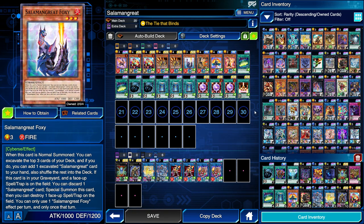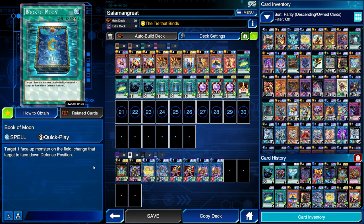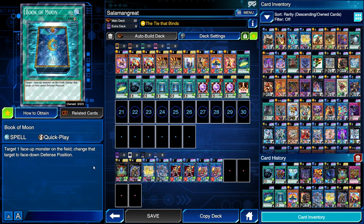If you guys have any questions or you're in a tough situation with a weird hand you want me to dissect, definitely leave it in the comments and I will tell you how to play that hand if it's playable at all. If you tell me Mir, 2 MST, and a Book of Moon, I'm going to tell you it's a brick — there's nothing else you can do, sometimes it is how it is. If you guys haven't seen my last video — the World Chalice Explained video — be sure to go ahead and have a look at that one. If you like this video, like the video, subscribe if you're new, and we'll see you next time.